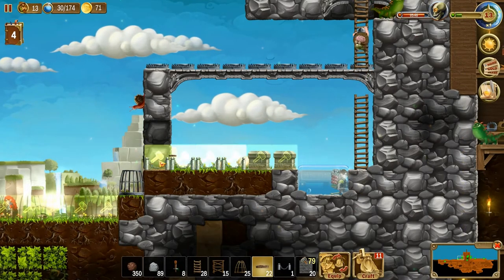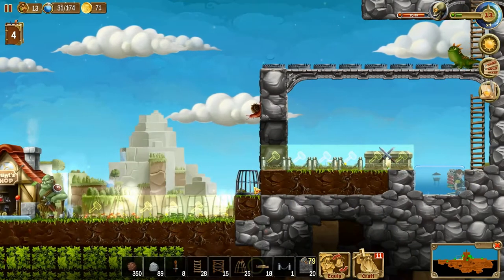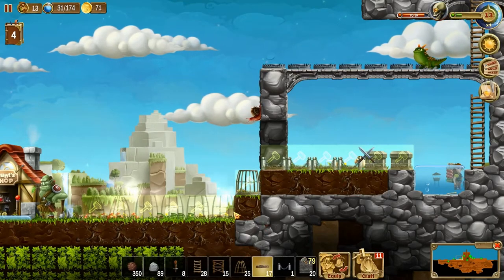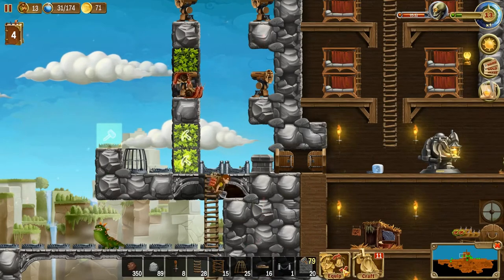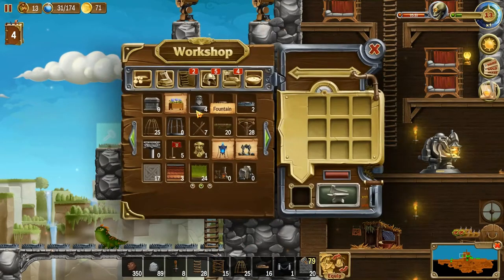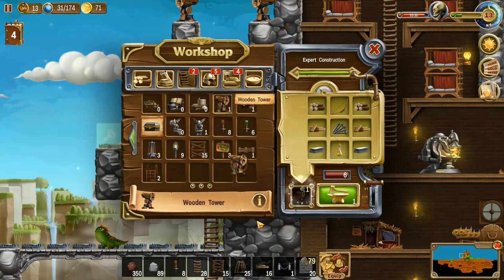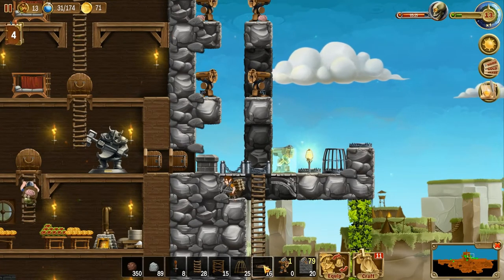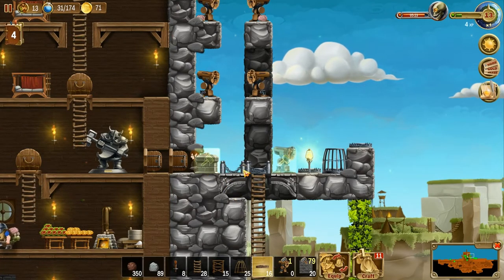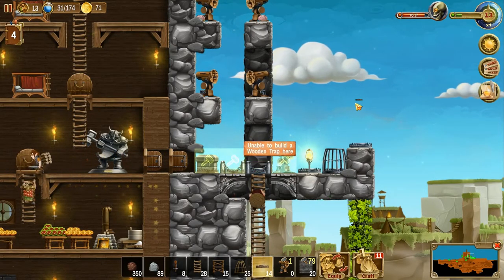Just begging to be cut down. Traps wherever — if they aren't already. Let's take out the sheep while we're at it. Wooden tower there, and let's make one. You're going there. Put you in there — everything else is taken care of.